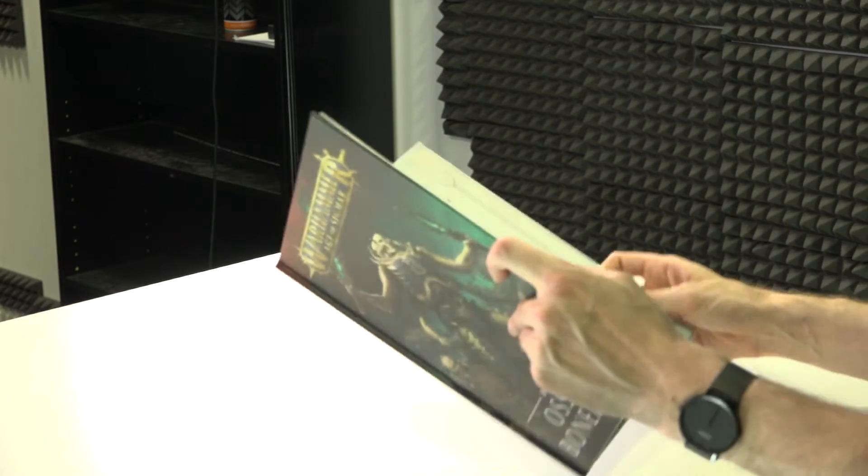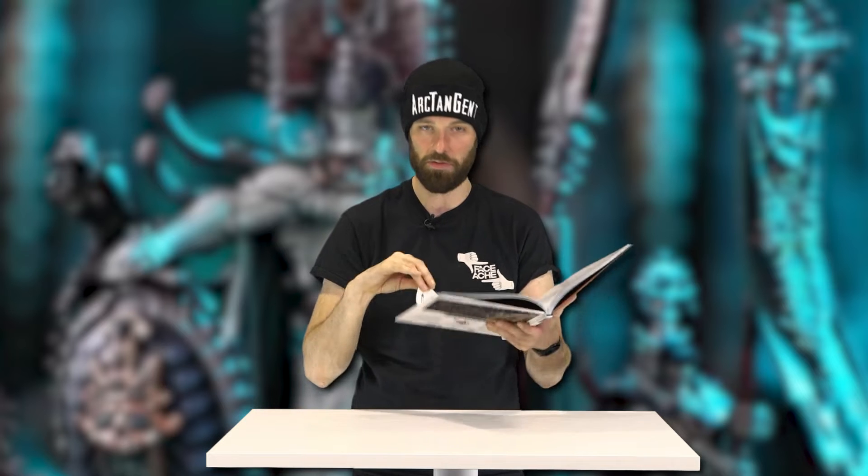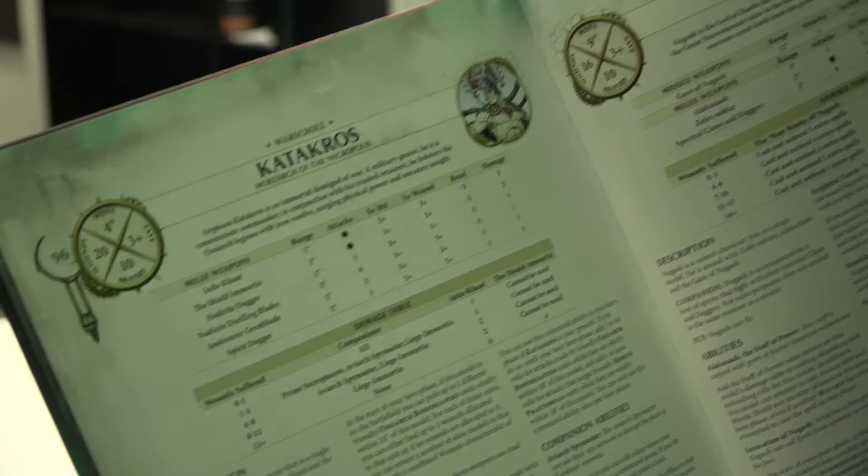They've also got an ability called Unstoppable Advance, which means they can add three to that unit's move characteristic in that phase. That's not bad. I thought that these guys were going to be really slow - the way they are designed with the heavy armour, I just thought they'd be a slow lumbering force that packed a punch. But if you've got the cavalry running ahead and these guys able to advance by an extra three - Jesus. Once you've decided who you're going to be and which legion you're going to dedicate yourself to, who are you going to pick to lead the unit? Well there's only one answer - and that's Katakros, because his stat line is insane.